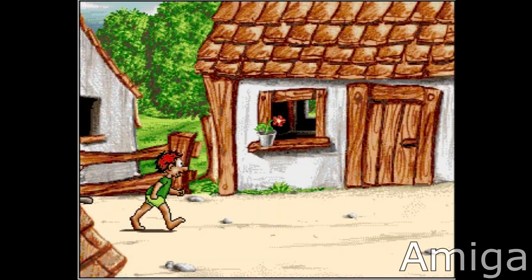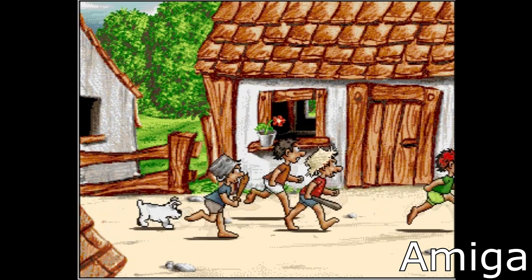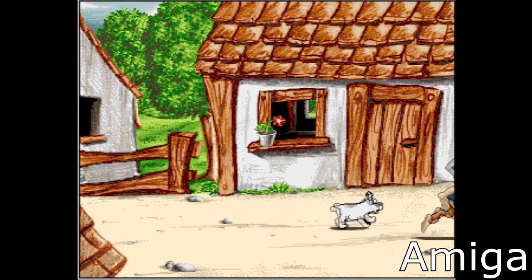The game starts with a nicely animated intro that, while it seems to be there for the sake of being there, is a nice little mood setup and you can always skip it. On the Amiga this is done by just not inserting the first disc, but on PC you can use the quick launch batch file.